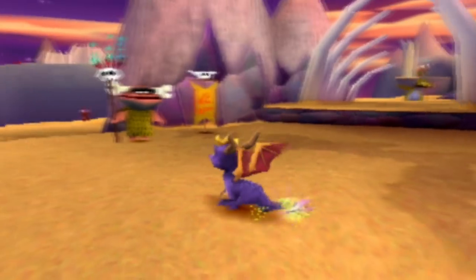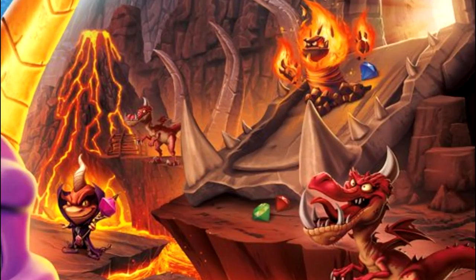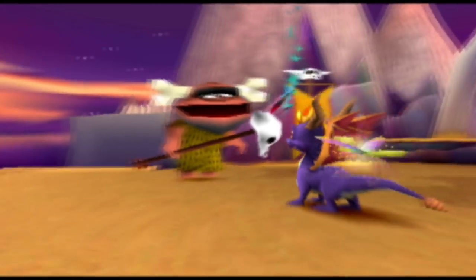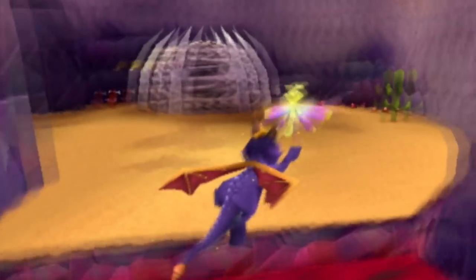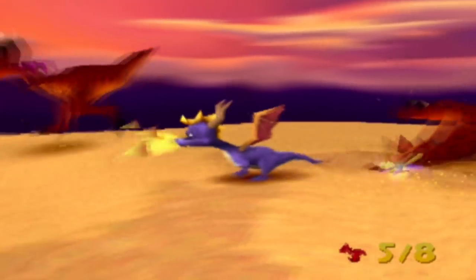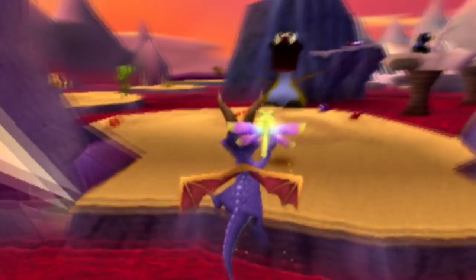And the number 1 most memorable Spyro 2 level is... Skelos Badlands. It's on the start menu, it's on the reignited box art, Ooga, Mr. Bones, and the Lava Toads even return in Year of the Dragon. Skelos Badlands is without a doubt the most popular level from this game, and for good reason. Not only does it present us with some unforgettable NPCs and one of the hardest 5-star challenges in the game, but it also provides a sense of nostalgia for Spyro 1.